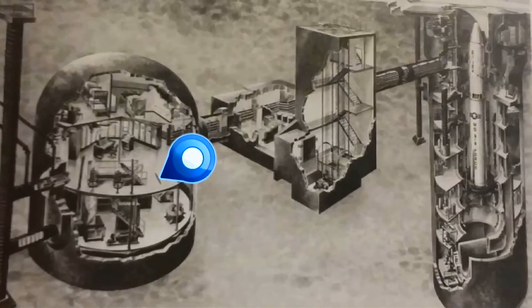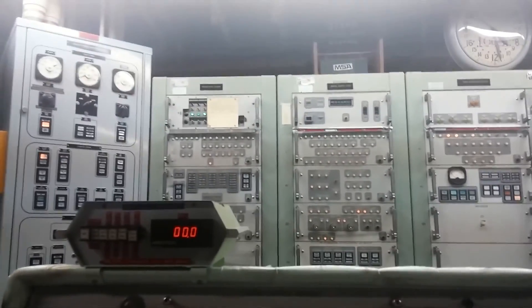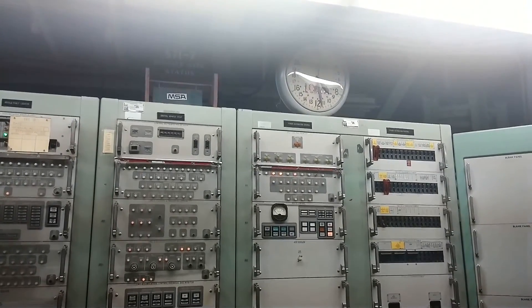We are now 35 feet underground and we're in a three-story building that is entirely underground. Above us is the crew quarters — you saw that in the movie. Here is the launch control, and below us is an equipment room. Picture three floors in a birdcage: the floors are tied together, and the missile is over here on the side.